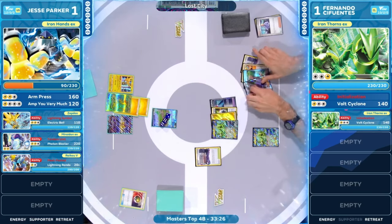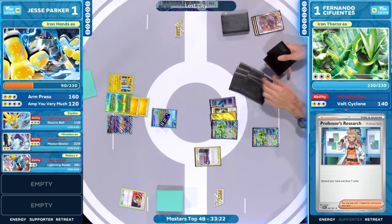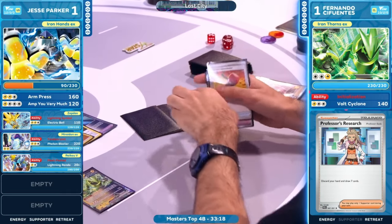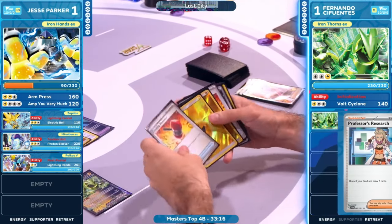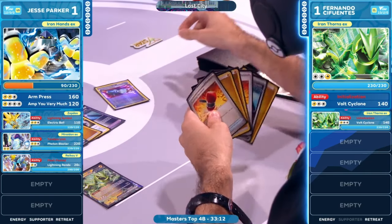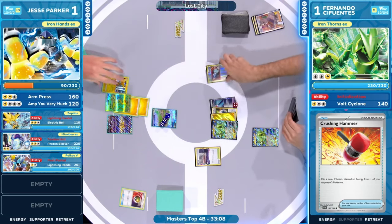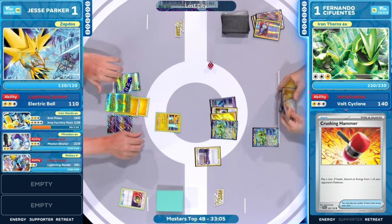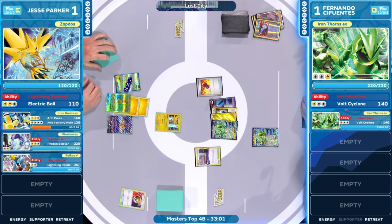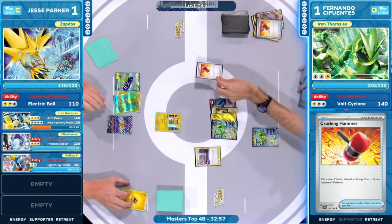Fernando getting that Iron Thorns EX off the top deck. Now going into a Professor's Research for seven cards — Crushing Hammer and Pokemon Catcher. The heads — he finds heads on the Pokemon Catcher. It's so brutal, the Zapdos being brought up into the active. Can he get the heads on the Crushing Hammer? Oh, it hits! Fernando Cifuentes, the light is shining. The Crushing Hammer, the Zapdos in the active — both of their hands are just Lightning Energies.